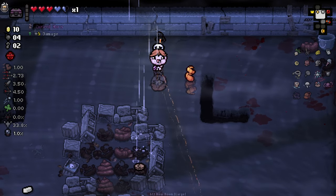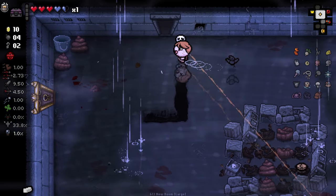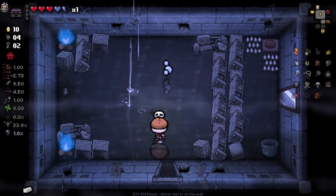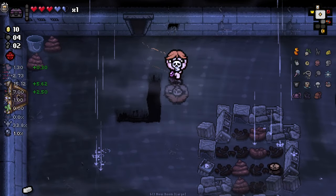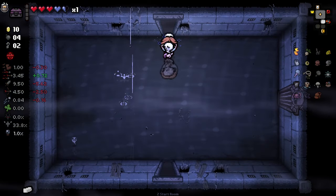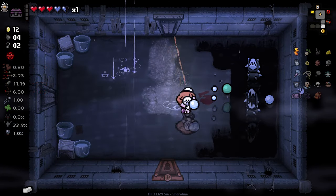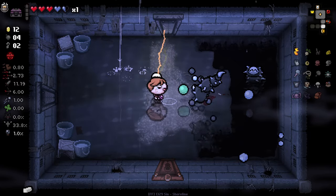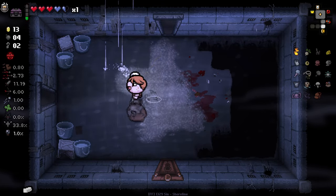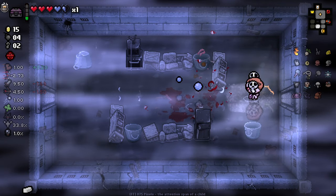We got another trinket — there's what we're looking for, baby! Golden curved horn, giving us plus six damage. Normally plus two, doubled to plus four, tripled to plus six. That's what we're looking for — that's the sort of craziness that can happen on a run like this. I was not expecting to see cancer or curved horn for a little while, but we got lucky!